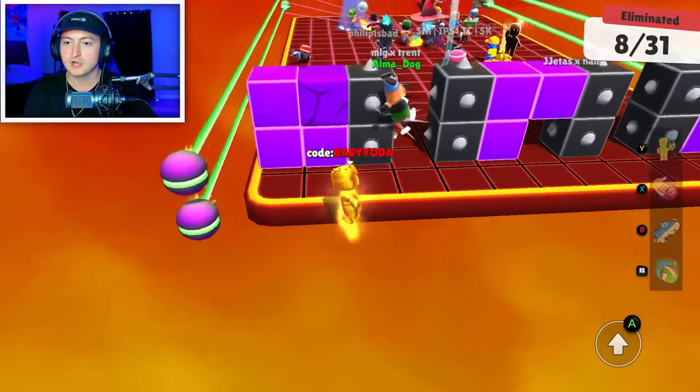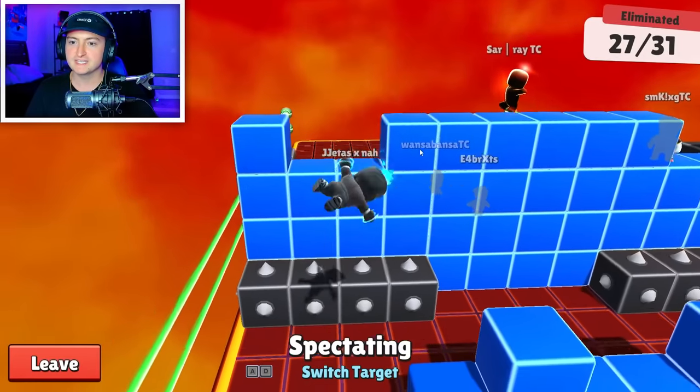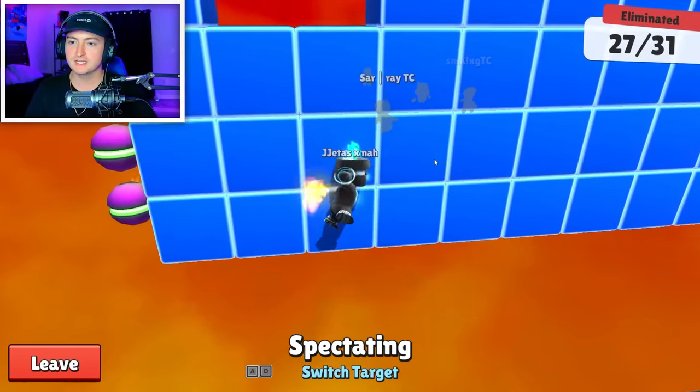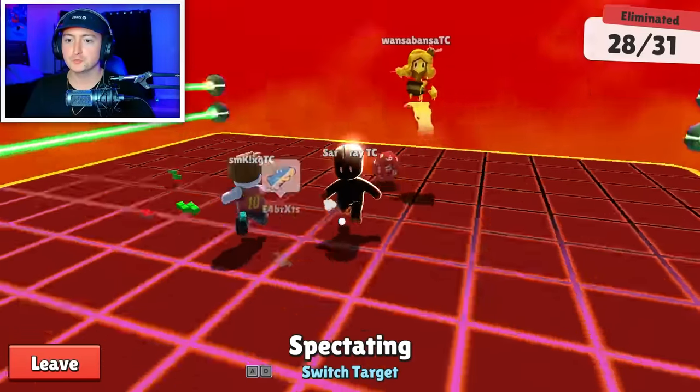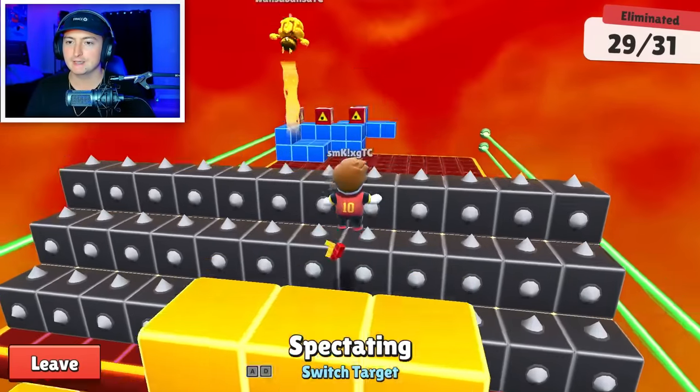As you can see, I'm getting knocked around, but if I would have Taunted it would have been a lifesaver. With that being said, Jet is going to be eliminated here unfortunately. And we got three players left — we got Ray, Wands, and King.